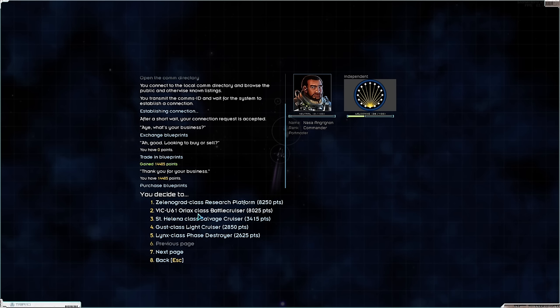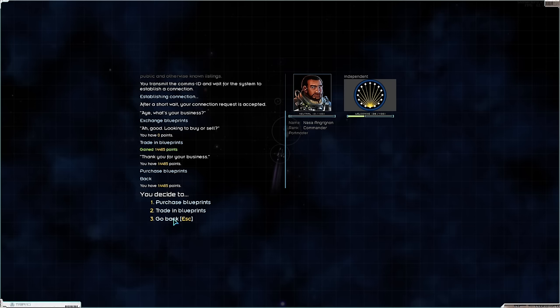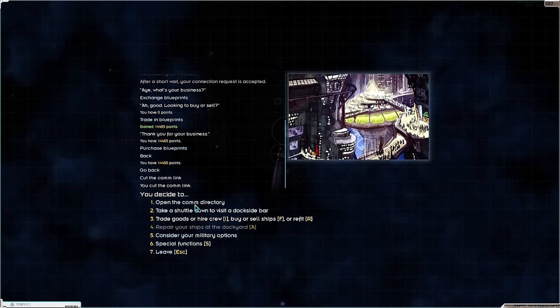Zelena Grad Research Platform — that's a battleship, damn! The Vic Oriax Battle Cruiser — damn! San Helena Salvage Cruiser. Unfortunately nothing for us this time around, but it's good to know that they've got some juicy stuff popping up.